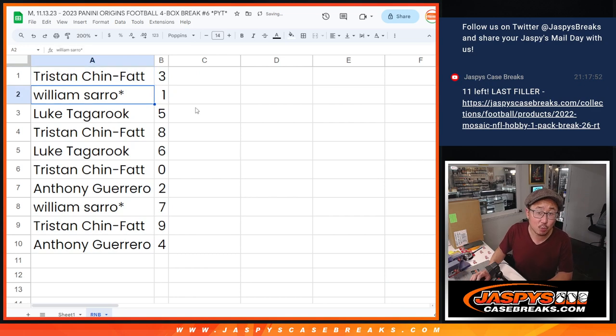Here's how it shakes out: Tristan with three, William with one, Luke with five, Tristan with eight, Luke with six, Tristan with zero, Anthony with two, William with seven, Tristan with nine, Anthony with four.